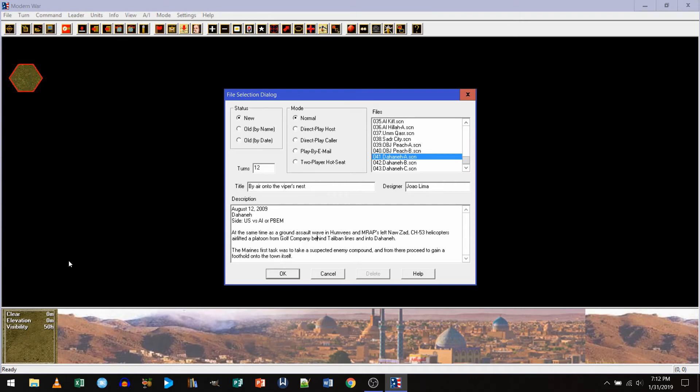Hey everybody, welcome back to the Wargaming Guy channel. This is the Wargaming Guy and we're going to be playing a little bit of Modern War for you today. We've got the By Air into the Viper's Nest scenario from Squad Battles Modern War.